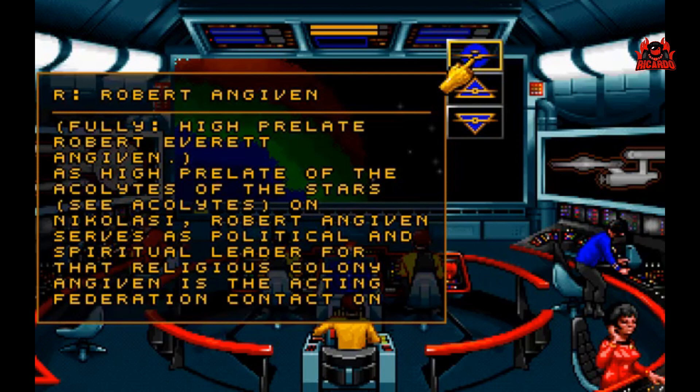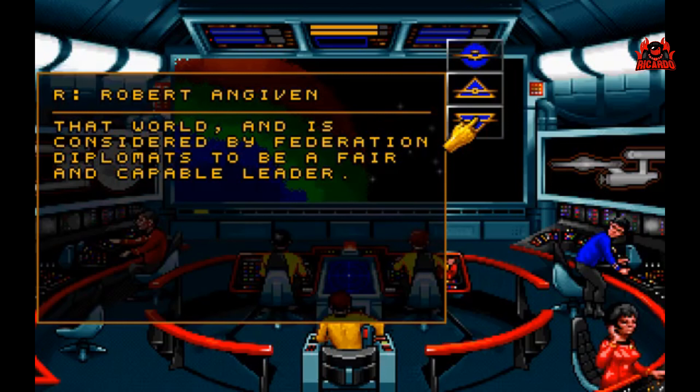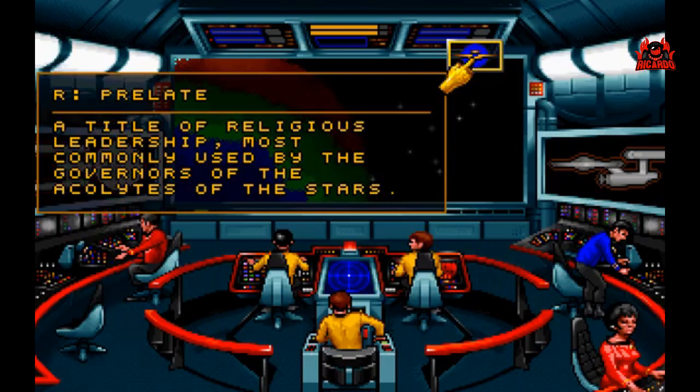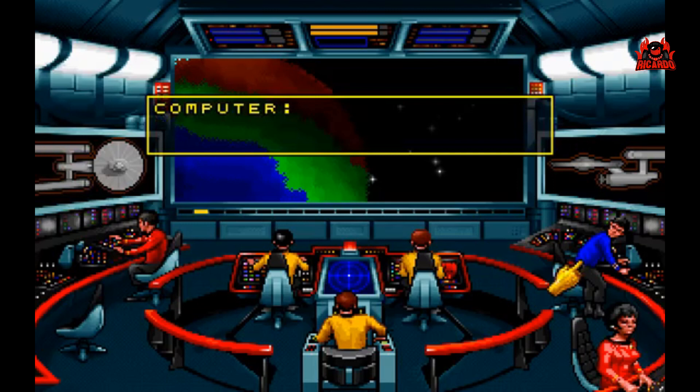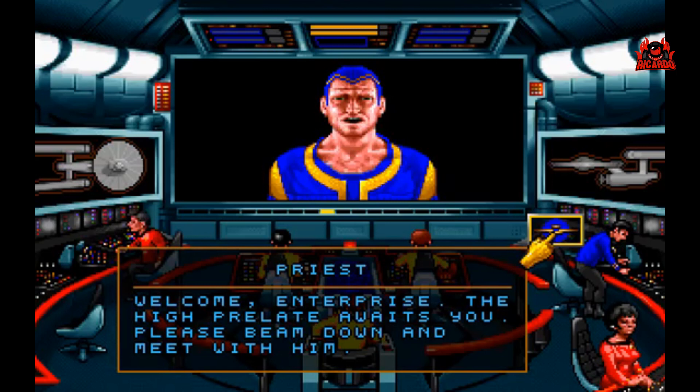High Prelate Robert Engevin — as high prelate of the Acolytes of the Stars, on Nicolasi, Robert Engevin serves as political and spiritual leader for that religious colony. Engevin is the acting Federation contact on that world and is considered by Federation diplomats to be a fair and capable leader. Prelate: a title of religious leadership most commonly used by the governors of the Acolytes of the Stars. A message from High Prelate Robert Engevin, sir. Welcome, Enterprise. The high prelate awaits you. Please beam down and meet with him. Spock, come with me. Mr. Scott, you have the conn.